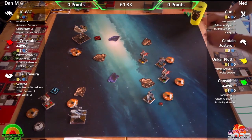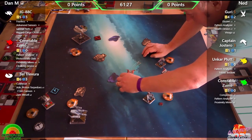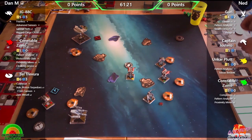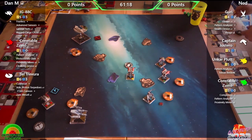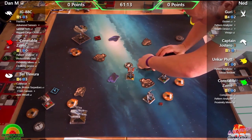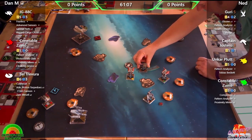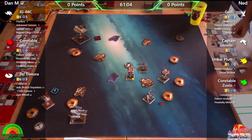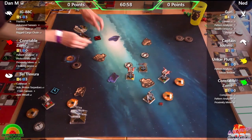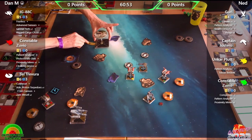Phil clarifies that the overlay showing two charges for Zam is a display error — Zam currently has no charges. He finds Zam tricky to use not because of the wordy cards but because of making sure you have the right card face down at the right time, admitting he kept making that mistake himself. There's definitely a learning curve.